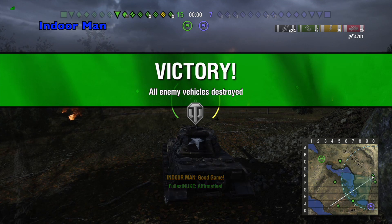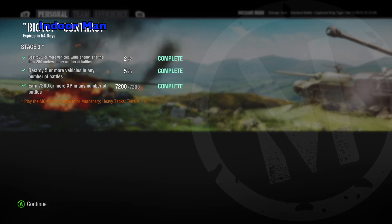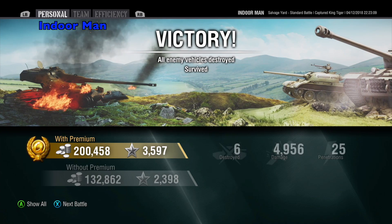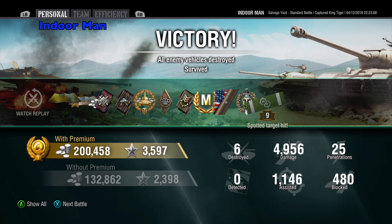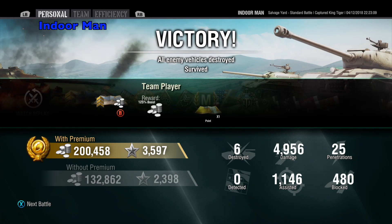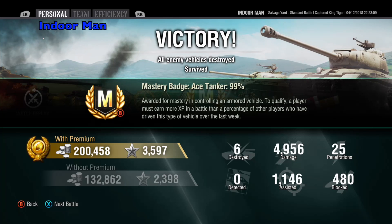Now let's check the post-game stats and see how I did. For this game I earned 200,000 silver with a 25% multiplier, remembering that I did use two premium consumables, and earned 3597 experience without any multipliers. In this game I dealt 4956 damage, assisted with 1146 damage, and destroyed six enemies while blocking 480 damage.